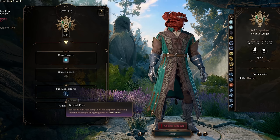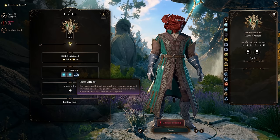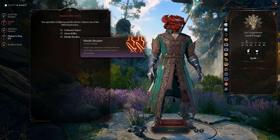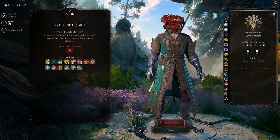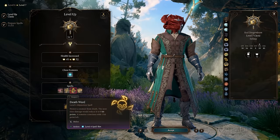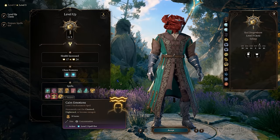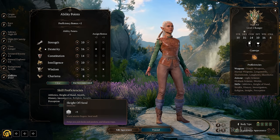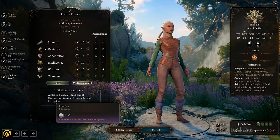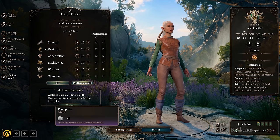For Hunter multi-classing, I like 5 levels of Hunter and 7 levels of Nature Cleric. This gives you Extra Attack, Hordebreaker or Colossus Slayer, and level 2 Ranger spells, plus access to Cleric level 4 spells that also use Wisdom, tons of spell slots, Shillelagh for melee attacks using Wisdom modifier, and proficiency in Survival, Animal Handling, and Nature — a total of 2 attacks, level 4 Cleric spells, level 2 Ranger spells, and 11 skill proficiencies if planned accordingly.